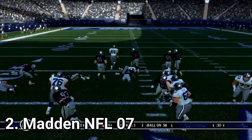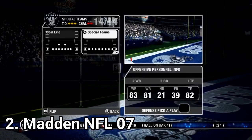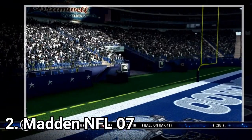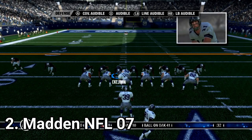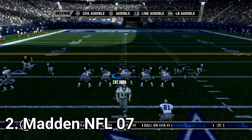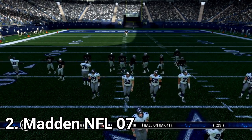In Madden NFL 2007, they upgraded the hitstick right analog system into the highlight stick. And they added a new feature, the lead blocking control. This feature, combined with the other one, makes you feel more in control of the game, and in some parts even makes the game seem more realistic.